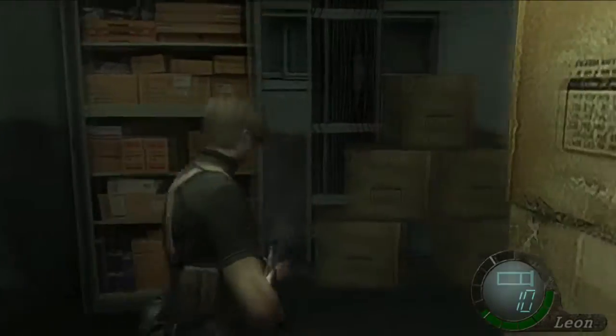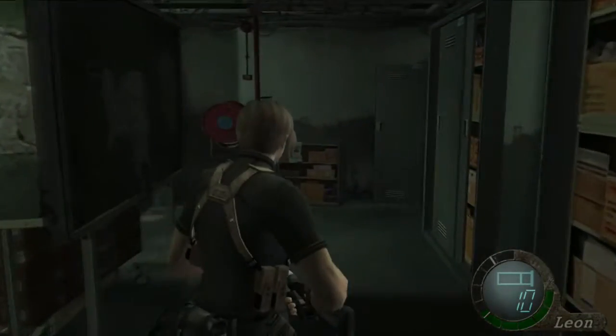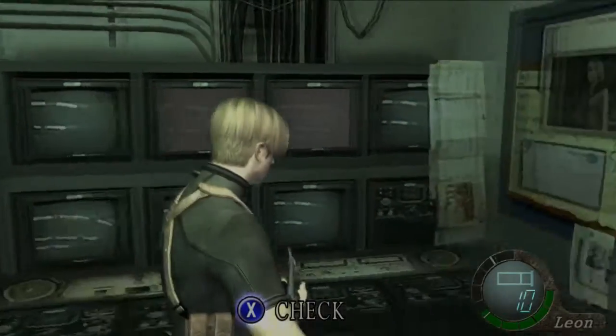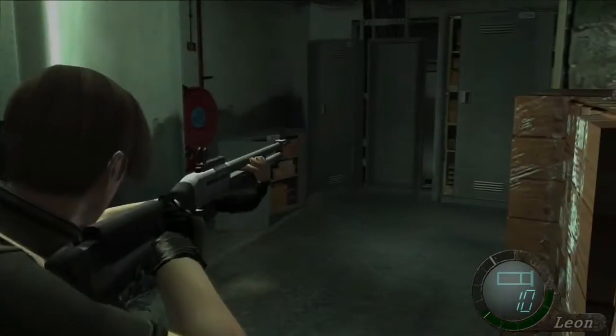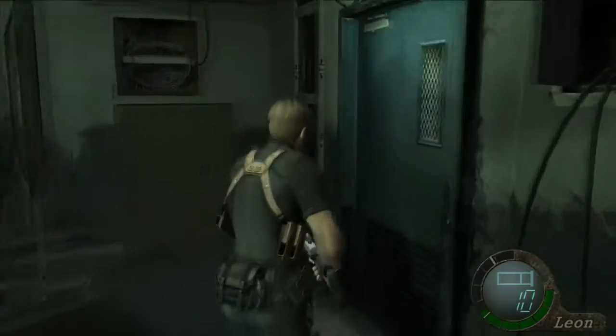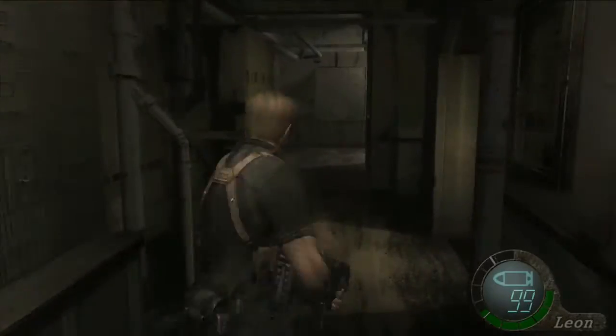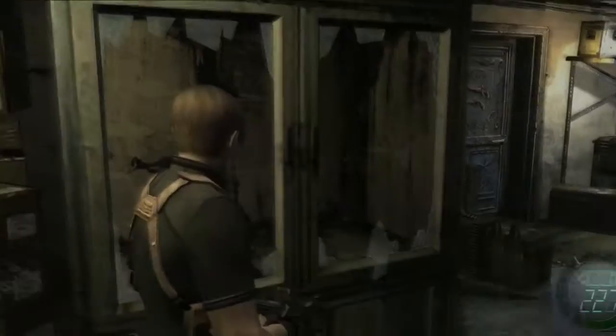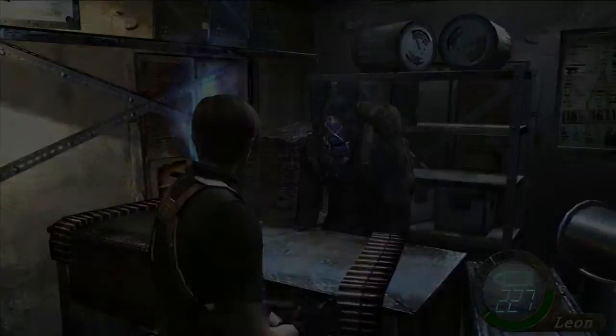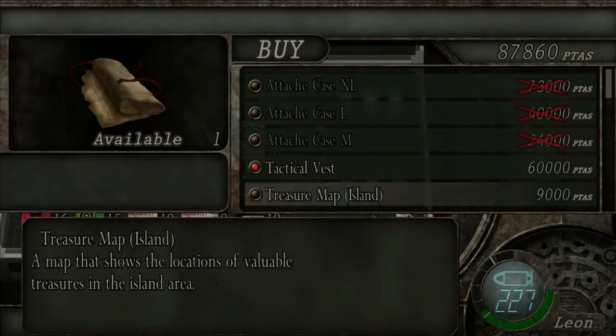Grab your ammo — you probably won't be able to grab the money here. You'll watch the cinema, see that Ashley's trapped, and it'll mark it on your map. It doesn't matter — it's a linear path anyway. Your 5,000 is just behind you in that locker. There is a merchant here. He is selling the tactical vest now and the tactical vest will save you 30% damage, so I'm definitely going to buy it.